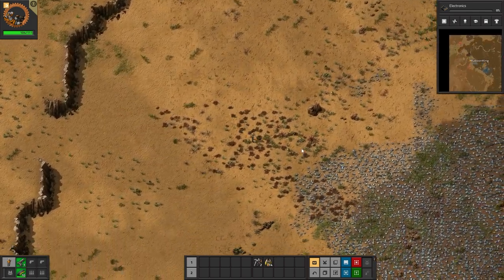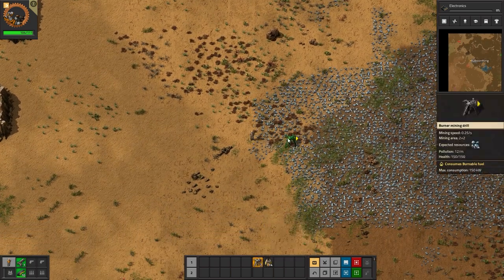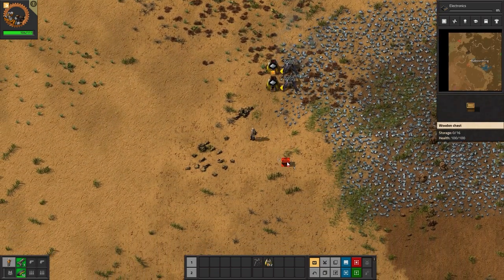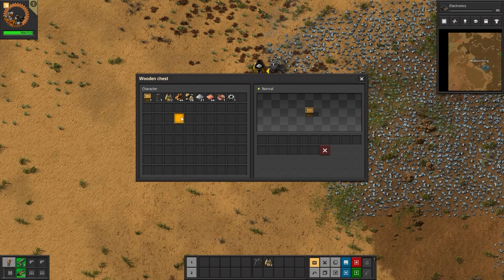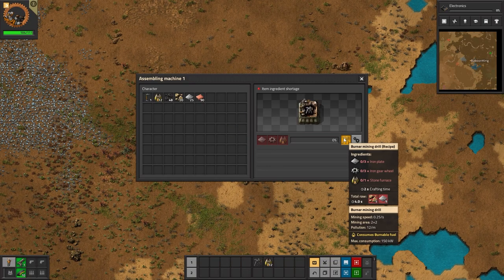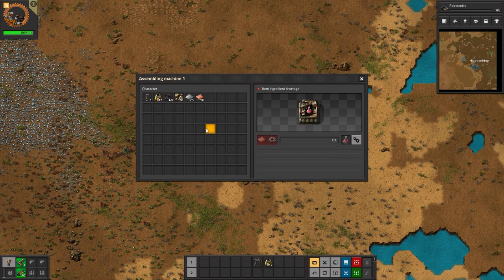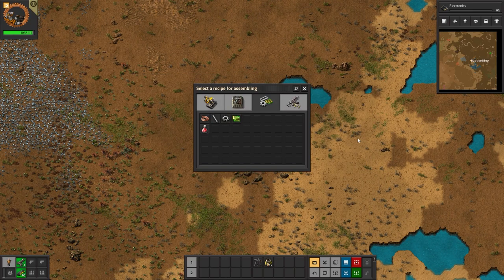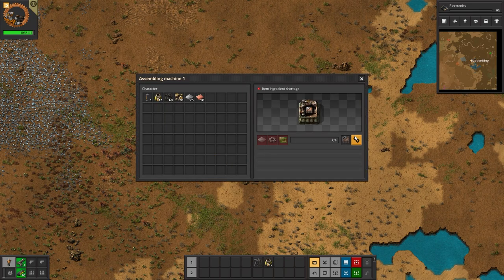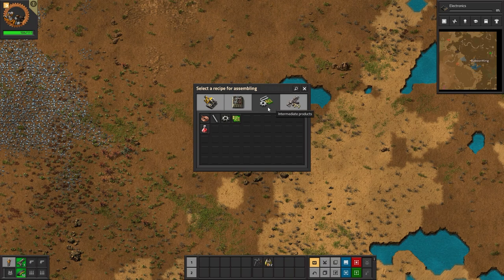We can come back later and grab things out of them. Let's pop down a chest - a box within a box, always funny. For Electronics we're going to need more. Can you make science packs? Yes, but you'll need Green Circuits - electronic circuits - which in turn need copper cables.